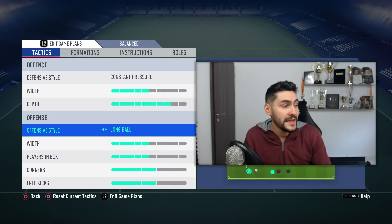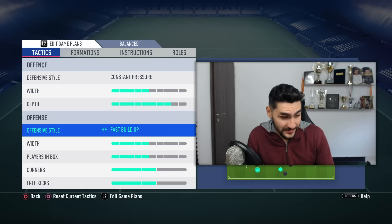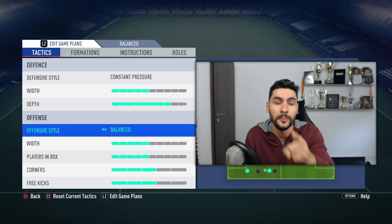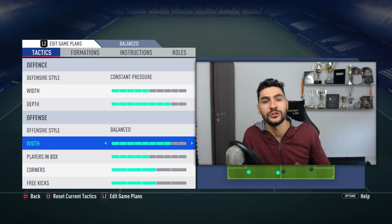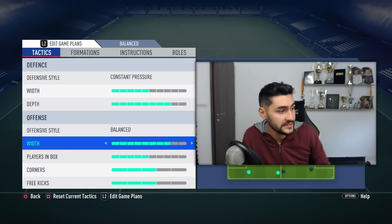For offensive style, many might say fast build-up is fantastic to use in these moments. I like fast build-up but sometimes it doesn't give me a lot of options to play in the midfield. You can go fast build-up or balanced — just test both and see which fits your play style most. With the attack, you gotta go a bit wider. Once you get the ball, you need to stretch the opponent's defense. This is very important in order to create space and open his defense up.